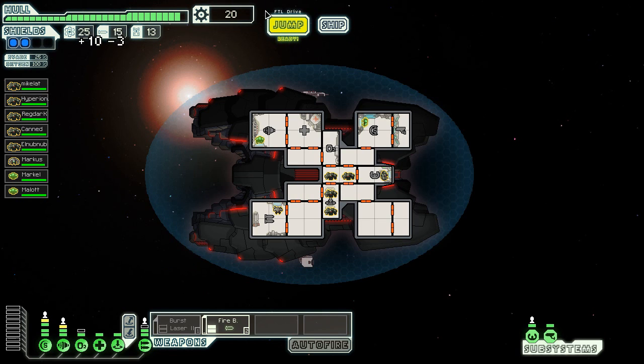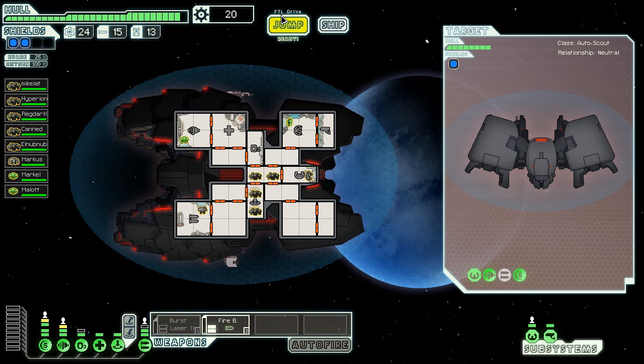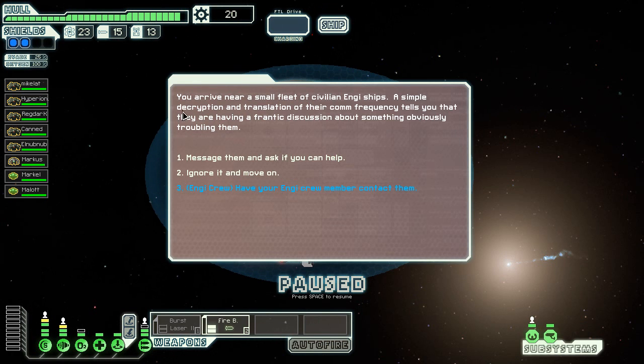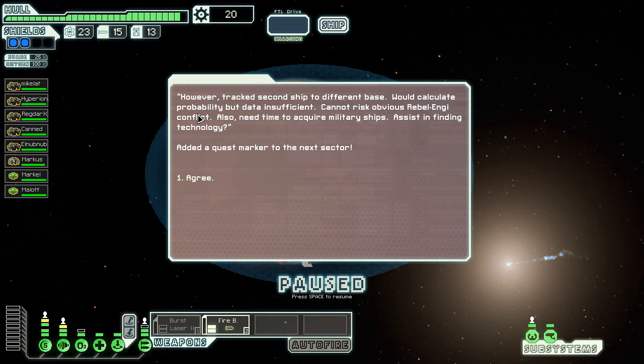He wants to trade three missiles for 10 fuel — I think I will do that even though I use a lot of missiles, mostly the fire bomb. That's 10 fuel I'll never need again. I'll avoid provoking this ship even though there's a store — I'm a boarding ship, I'm gonna act like it. There's a fleet of civilian energy ships and they're having trouble. I'm going to have my energy group member contact them. Secret technology is stolen by the mantis — let's go help them out.